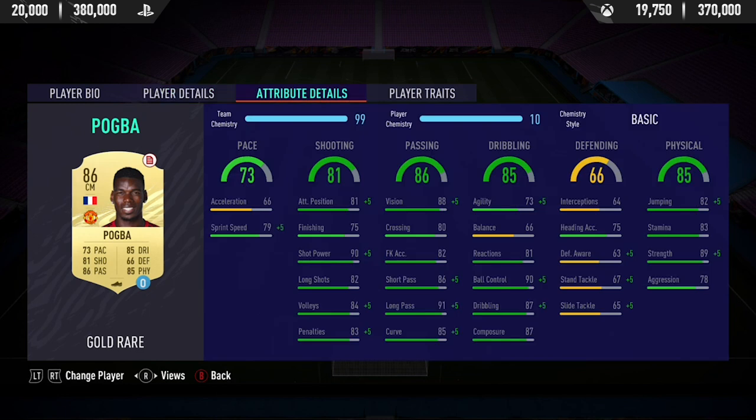In today's video we're going to be reviewing the 86-rated Paul Pogba card. He's got a downgrade this year from 88 to 86, but his stats are still pretty similar. He's that same very strong physical, good dribbling, good passing, good shooting kind of center mid.